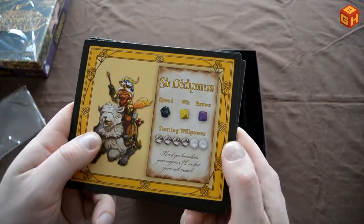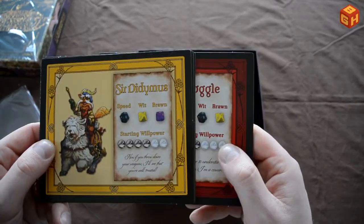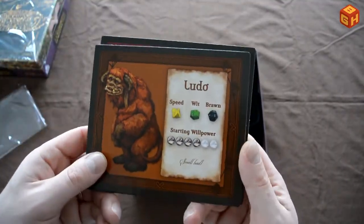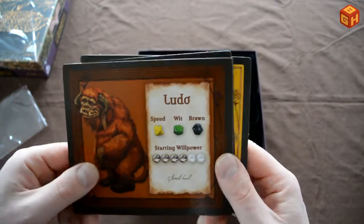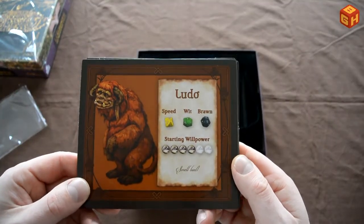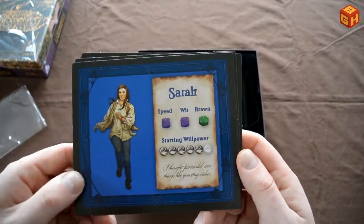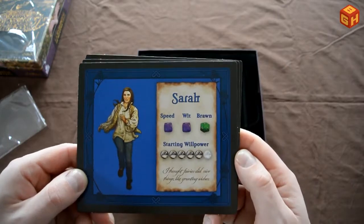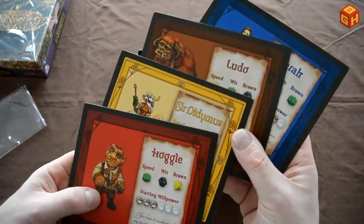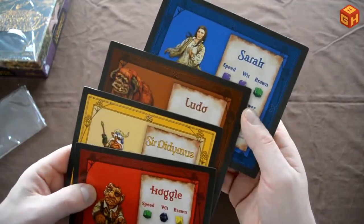Sir Didymus has more willpower, is faster, less wit and more brawn. Ludo is not very fast — though at least faster than Hoggle — not very smart, but he's strong: a lot of brawn and a lot of willpower. Sarah is relatively fast, smart, but isn't very strong, but has a lot of willpower. So those are the four characters, and the color is a nice representative image if you're going to paint them.